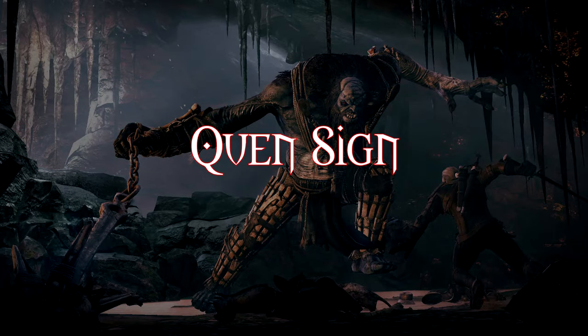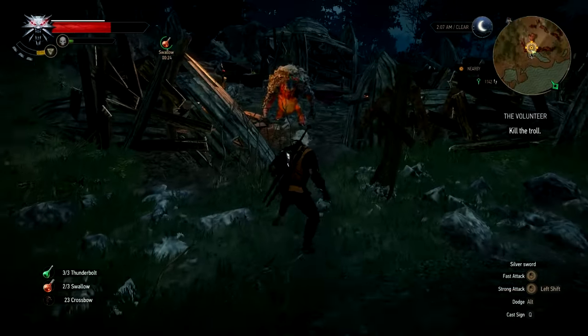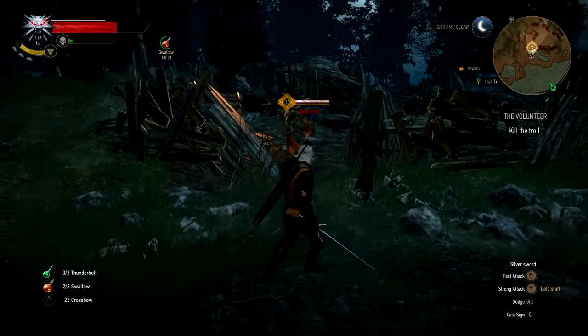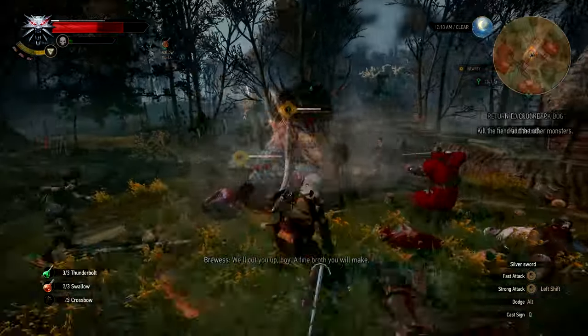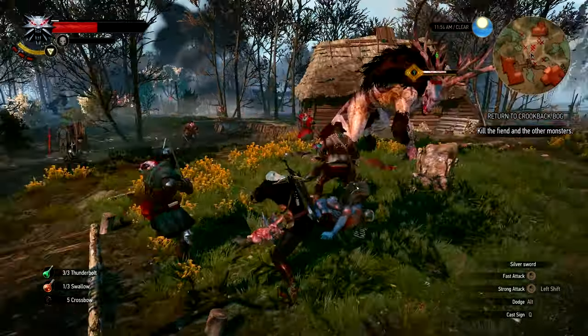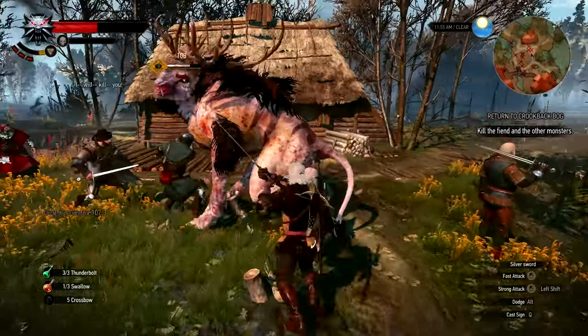Number 2: Using the Quen sign. Quen is by far the most important sign to use on Deathmarch difficulty — it has saved me so many times that I've lost count. Even with expert dodging you will fight new, unknown enemies eventually, and these can catch you off guard. Enemy attacks are unforgiving, especially those of bosses or contracts, and if you simply don't use Quen you will take damage so fast those Swallows won't help one bit.